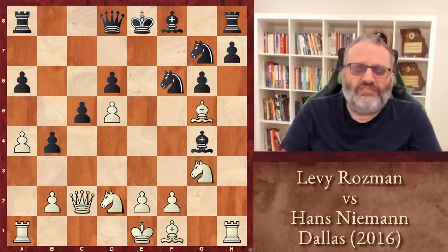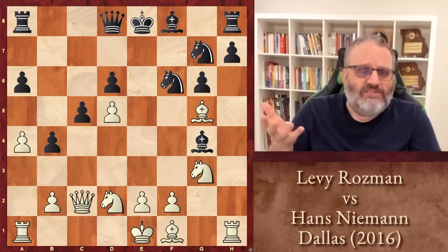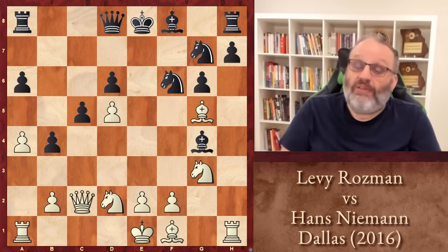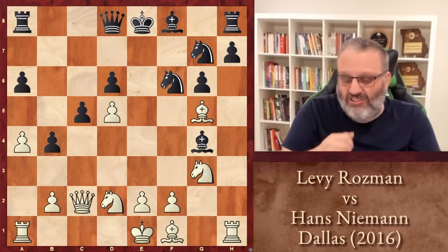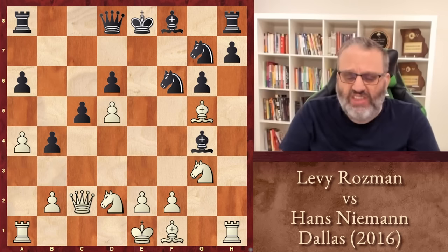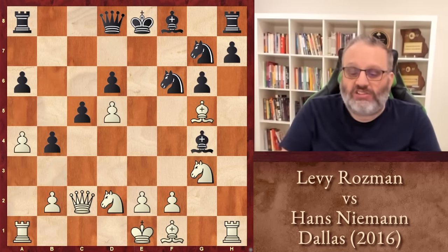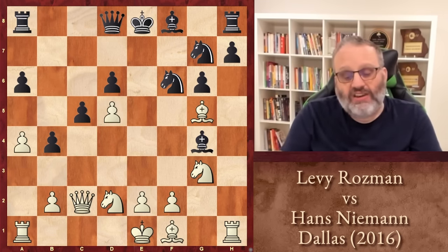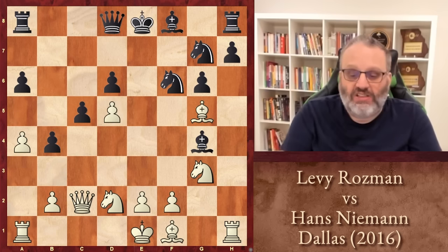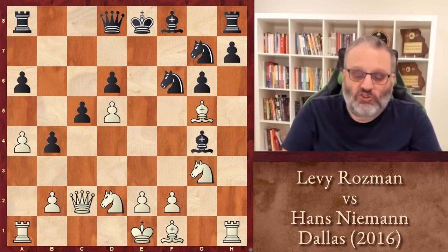Now you might be saying, Levy versus Niemann — isn't Niemann just going to win? Well, this game was played in 2016, seven years ago. And seven years ago, Hans wasn't very old. He was probably 12 or 13 when this game was played, and his rating was 100 points lower than Levy's rating. So Levy's actually the favorite in this game. This was played in Dallas in the Fall Open in 2016, and we have a very crazy position, so probably Hans was pretty happy here. He likes these messy positions.